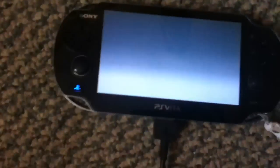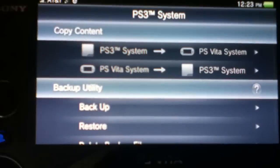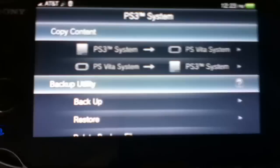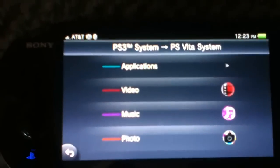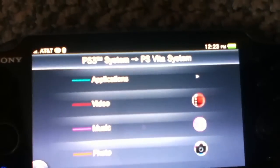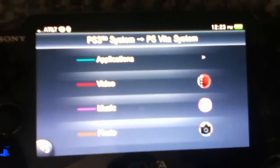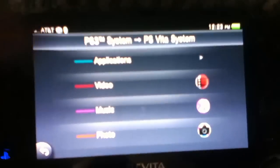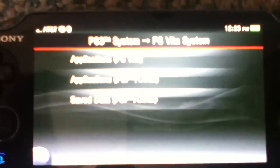Now you start it — you won't be needing your PS3 controller anymore. As you can see right here you have PS3 system and PS Vita system. It's connected to the PS3. Now you get to choose what you want: Applications for games, Videos for videos, Music for music, and Photo for pictures. Let's go to Applications.